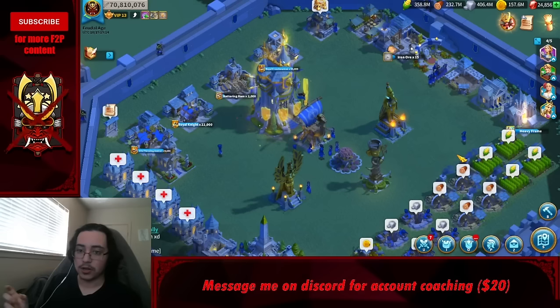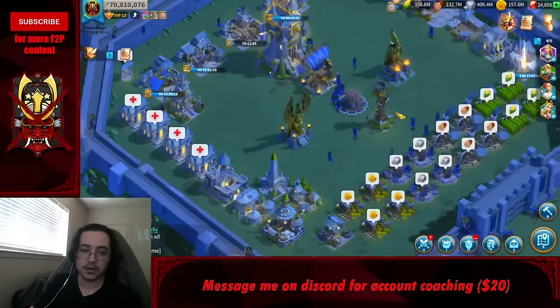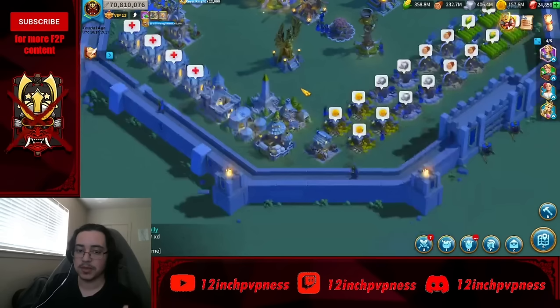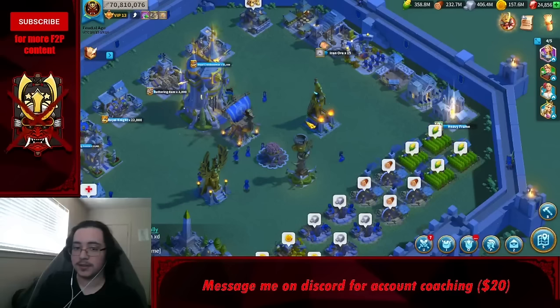Getting to Castle 25 and Tier 5 will take about a year, so be very efficient — you're playing a long game. Castle 25 is needed for Academy 25, which is needed for Tier 5. I'll cover the castle in the gem spending guide. The castle and watchtower aren't critical to getting to CH25, so don't spend gems there.